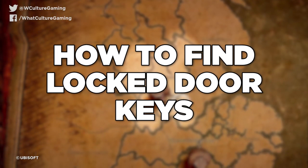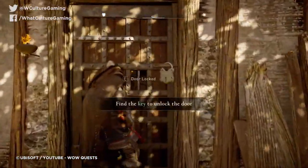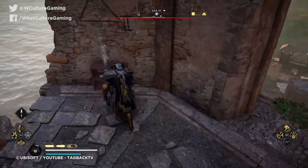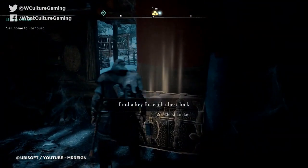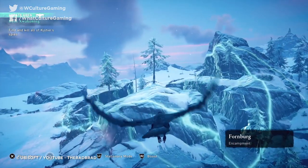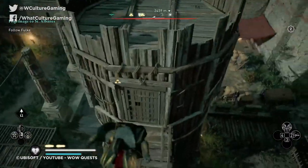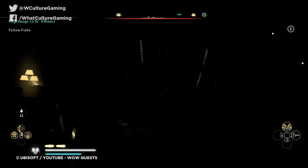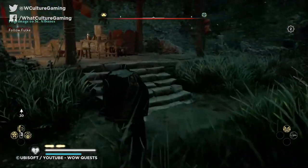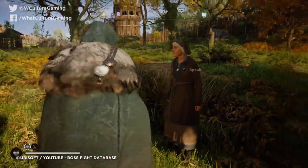Tip 5: How to find locked door keys. By exploring both known and far-off lands, you'll come into contact with quite a few locked doors. However, don't fret — every lock has its key, and the keys are never too far from the locks they fit. Finding these keys will require some investigation, and it's here where your trusty raven Sýnin can help in the search. By giving you a bird's eye view, you'll be able to detect whether nearby enemies are actually carrying that specific key. If so, a quick assassination is all that's stopping you from taking a look behind that door. Another solution is to keep an eye out for notes, which will often suggest the key's location in the form of a riddle. Finally, if there are no enemies or notes, just look for the nearest quest giver.